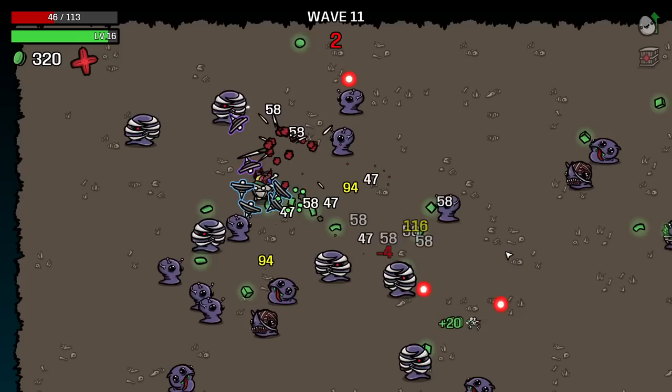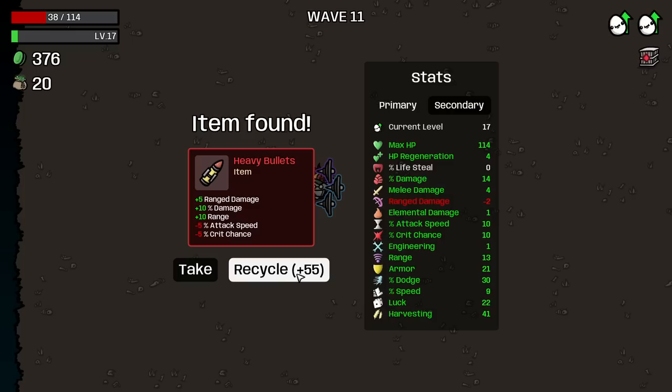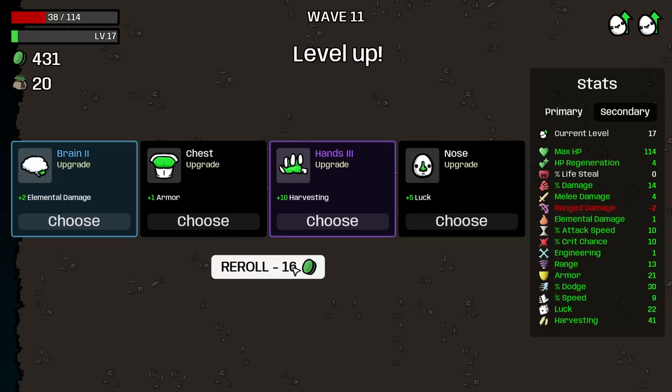Let's see what we got. 5 range damage — useless. 10% damage — good. 10 range — good. Lose crit chance and attack speed. So I trade 5% attack speed and crit chance for 10% damage and range. Because range damage is another thing. I don't think range is worth it, but damage is worth it. Not for both of these — if it was only the crit chance, then maybe yes.